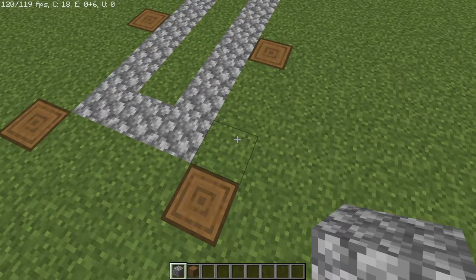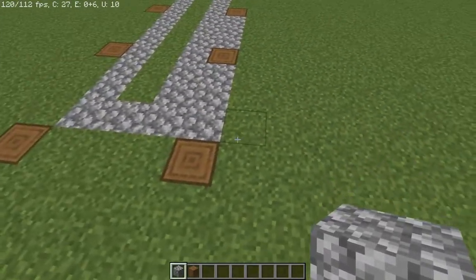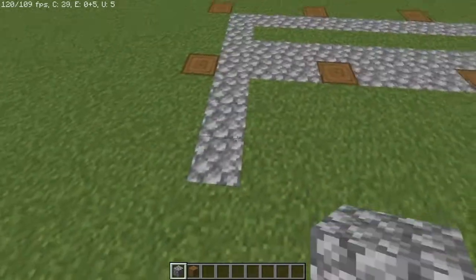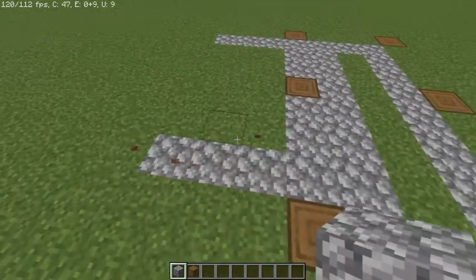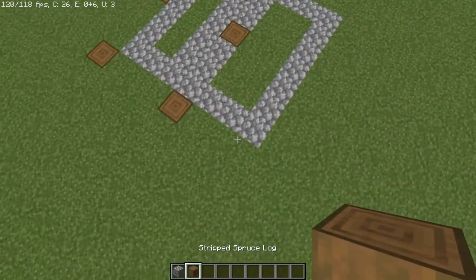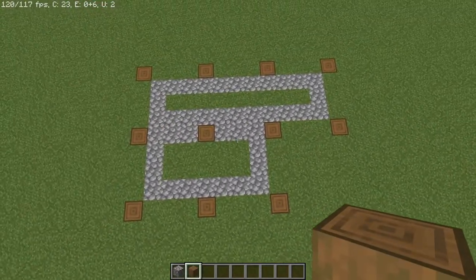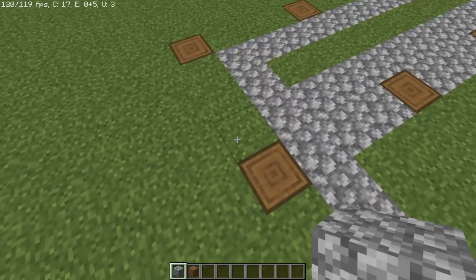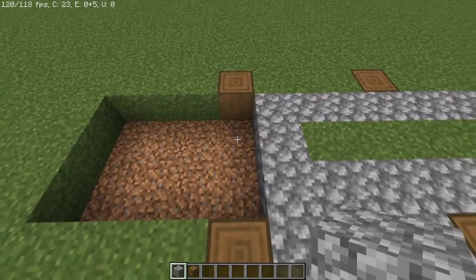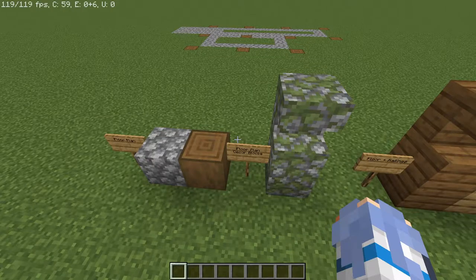Next we're going to build the little outcrop area where they hold the wood. I'm gonna pick a side — it doesn't matter which — so I'm gonna break one, two, three, and six total blocks of grass. I'll replace those with cobblestone. With cobblestone in hand I'm going to count out three: one, two, and three, then square this off with the other outcrop. What you should have left is a two-wide spot in the center.